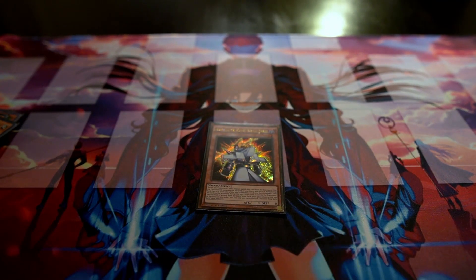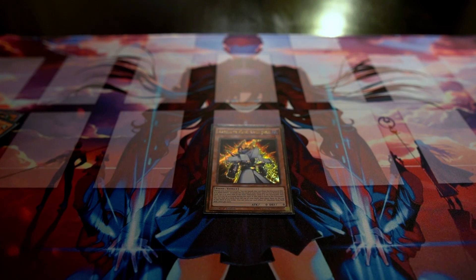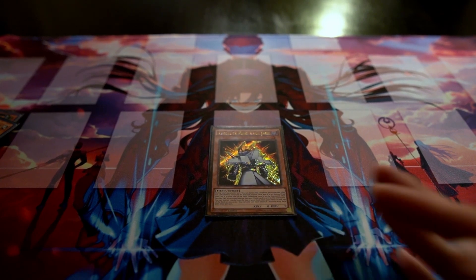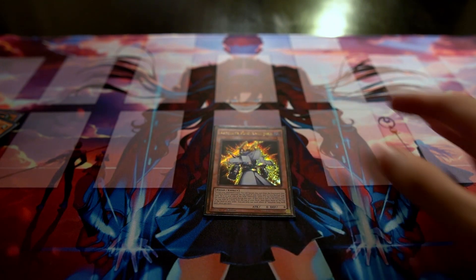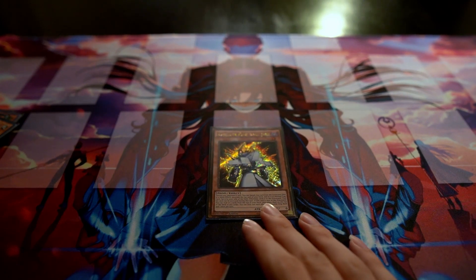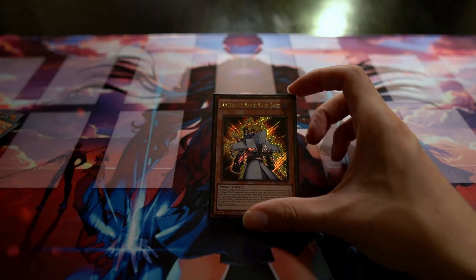We run one Absolute King Back Jack. When sent to the graveyard, you can look at the top three cards of your deck and order them any way you like. Then on your opponent's turn, you can banish him as a quick effect to mill the top card, and if it's a trap you can set and activate it that turn. At one is fine — you never really want to see multiples.